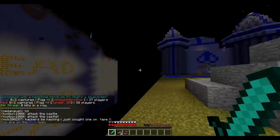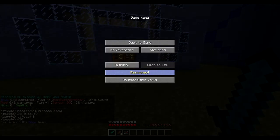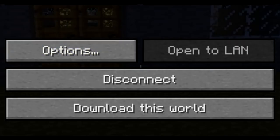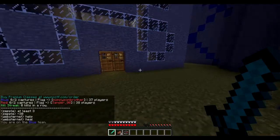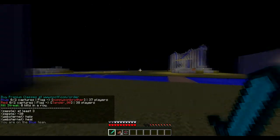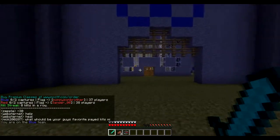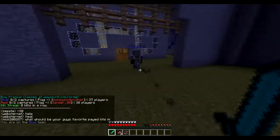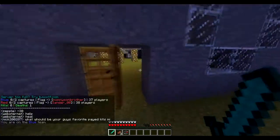This mod will allow a button when you press Escape — or whatever your menu button is — that says 'Download this world.' It will only download the rendered parts: the parts that I've seen or that have been rendered. When I press 'Download this world,' it will show in the chat that it's downloading.